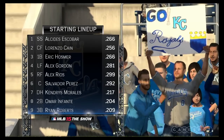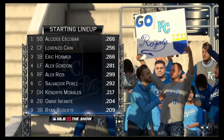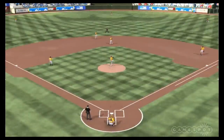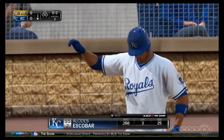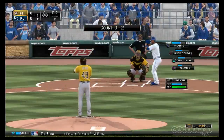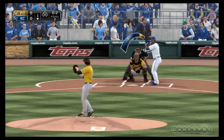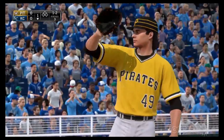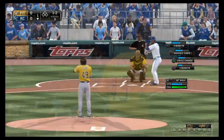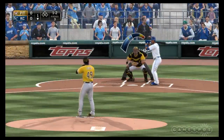One of the major complaints we always heard was that the computer always knows where the ball's going to land. We have a thing called advanced routes to ball where the computer doesn't quite know exactly where the ball's going to land, and it varies on whether you're using a gold glove or not. Guys won't take straight B-lines to the ball anymore — they'll take more realistic rounding paths, and it has a big effect on the game. Maybe it's a ball you would have caught in last year's game, now he won't catch it — or maybe he catches it at an angle where he can't get a great throw off.